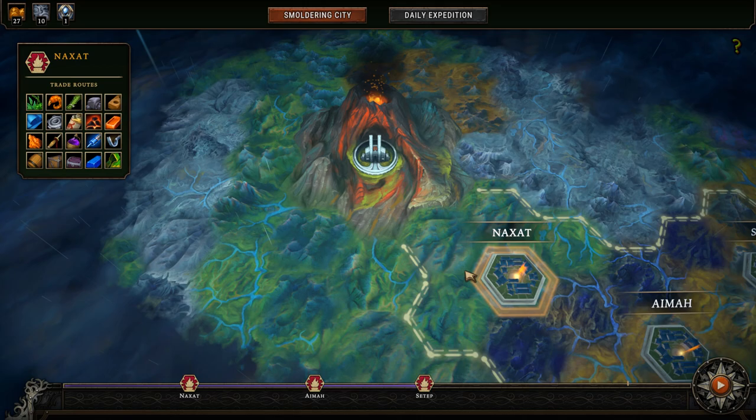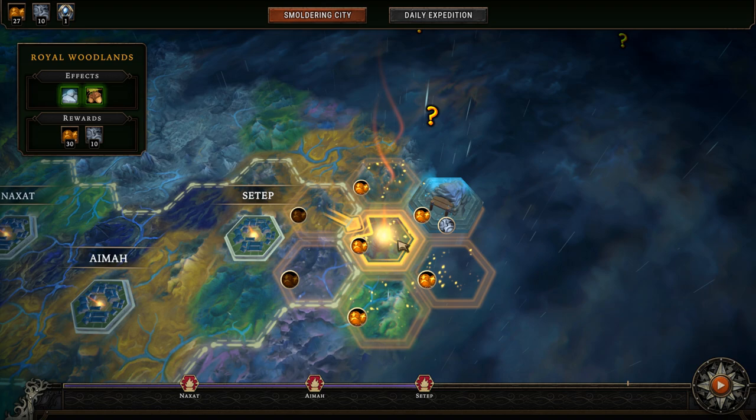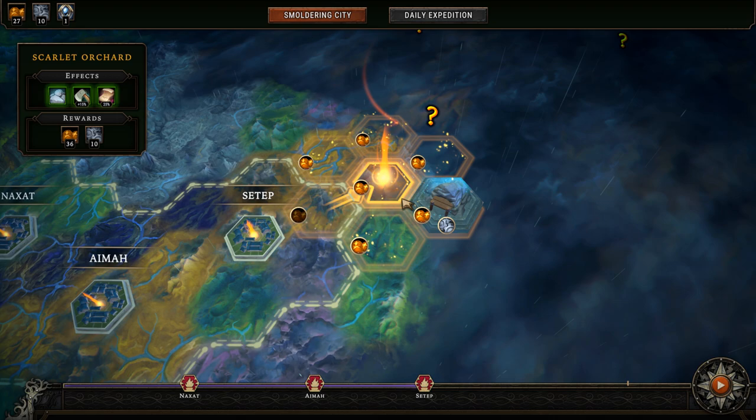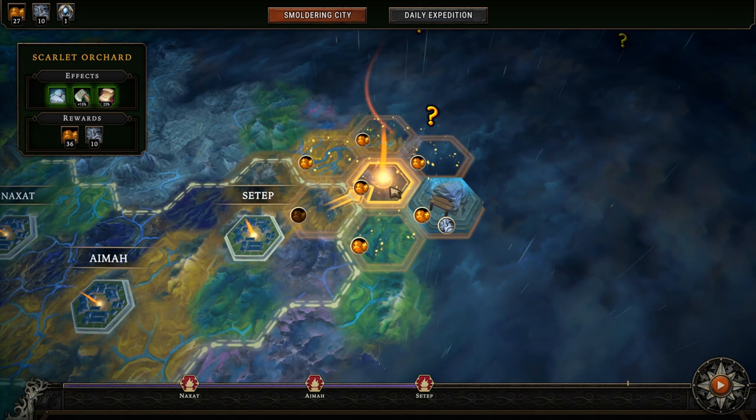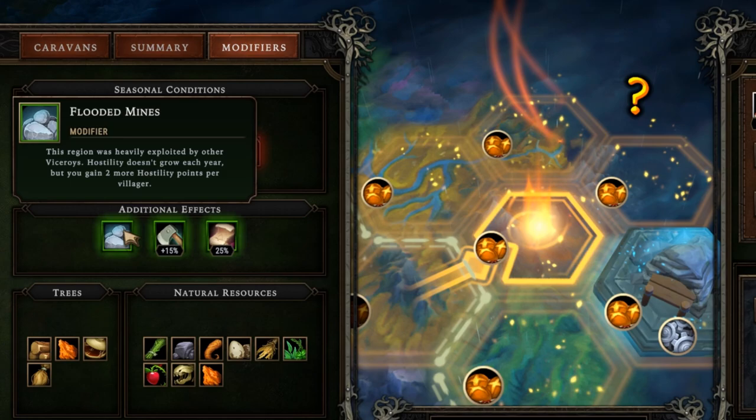Over here at the main map is where we actually play. I have already in this cycle created three little settlements, and now I'm on to the fort. I can choose to play in the Scarlet Orchard or the Royal Woodlands. The Royal Woodlands is kind of the easy mode, while the Scarlet Orchard is a bit of a harder place to play. I'm going to play right here in the Scarlet Orchard and show you the effect that this modifier — the flooded mines — is going to have.